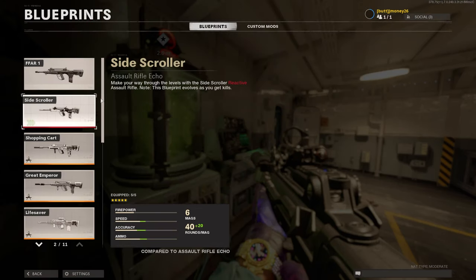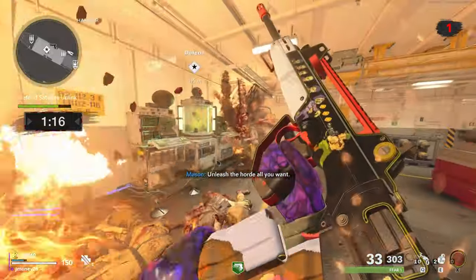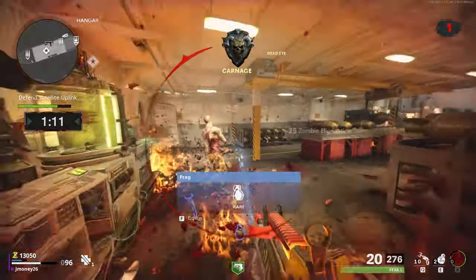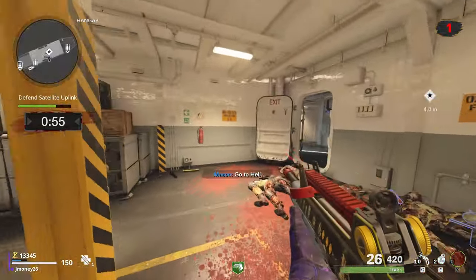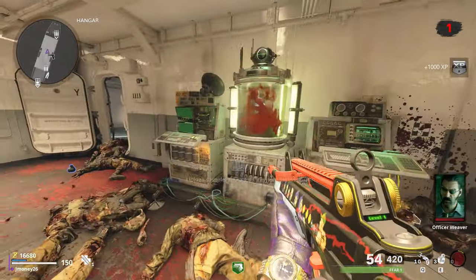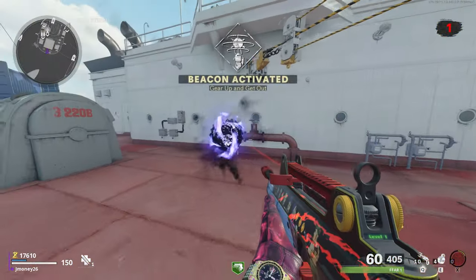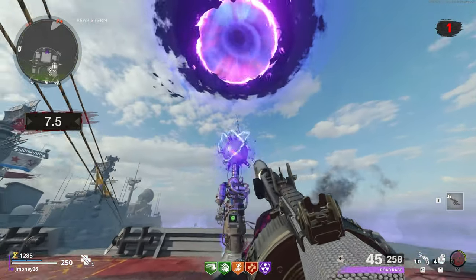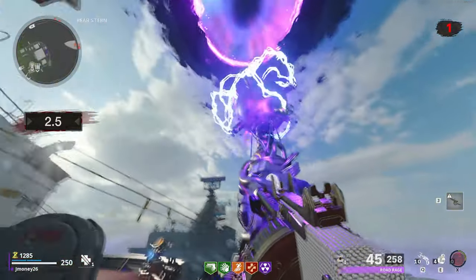I forgot I can apply blueprints — let's throw a nice blueprint on this FFAR. Why do all these zombies care about us uploading this skull? Let's activate our anomaly and make our way on to the next area. I could shoot this beacon to skip us all the way to region three, but I'm a coward and I don't think I'll be prepared enough. Now we're on to Ruka.